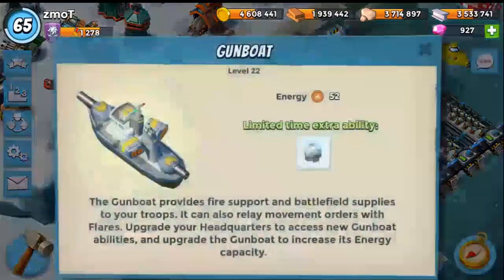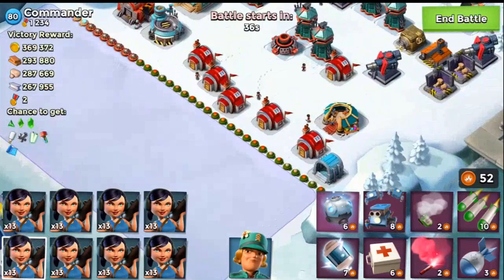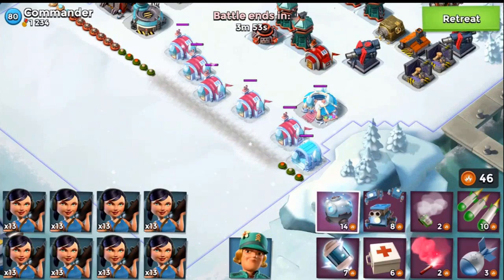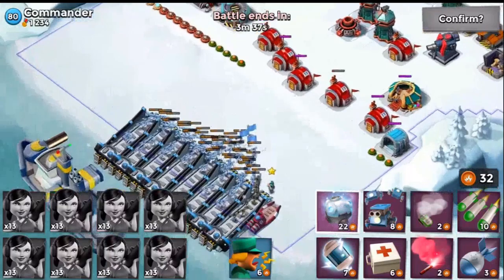Speaking of keeping it simple, the cryo bomb is back for the Christmas season. The exact dates are around December 20s through January 12th or so. Now one thing I've been figuring out is its radius. The level 65 base has 24 mines - if we drop it in the middle it leaves us with eight mines, telling me the diameter is 16. You can clear a ton of mines with this, and on top of that you can damage your troops - it slows things down, does damage, clears mines.